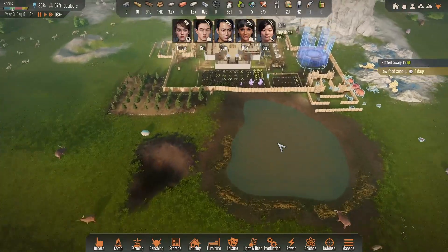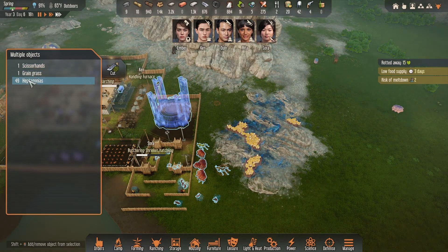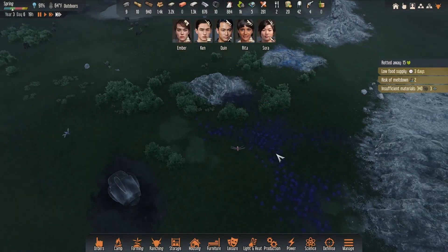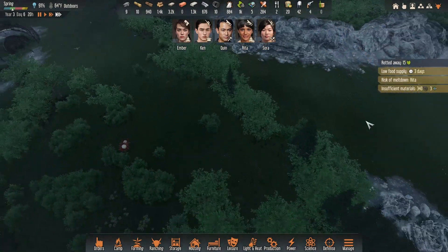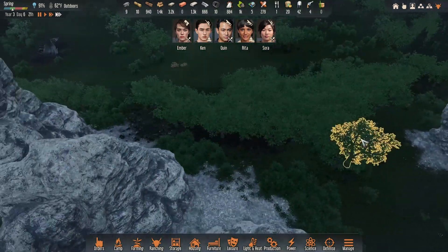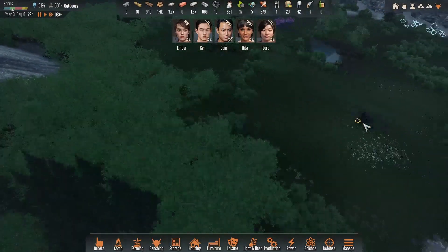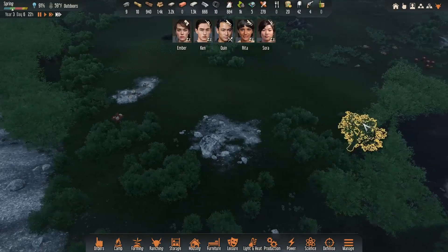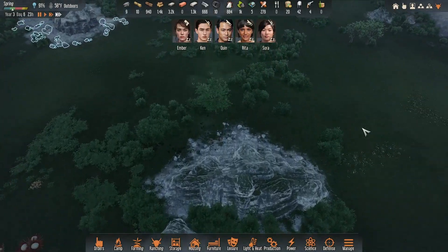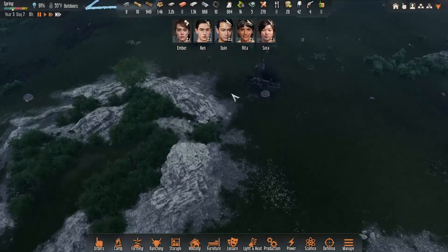Low food supply - that's no bueno. Risk of meltdown for Ember - we gotta find something. Insufficient materials, low food supply - we'll get there, don't worry. I'm not seeing those berries anywhere. I mean I could have passed them and be totally blind, but I'm just not seeing them.